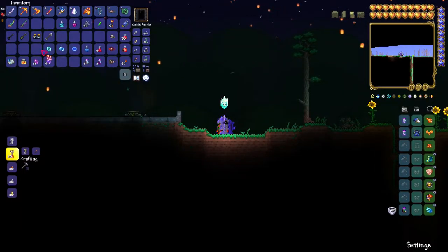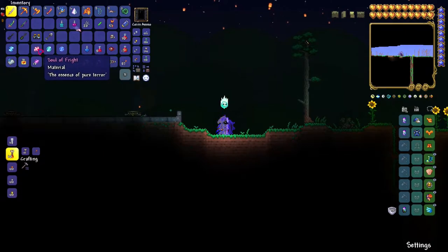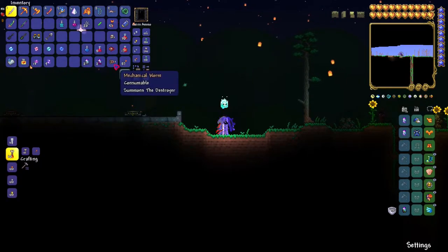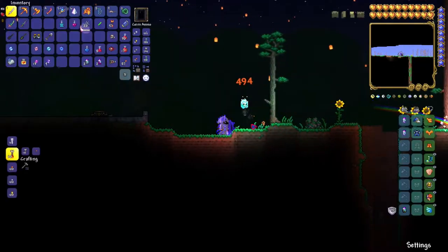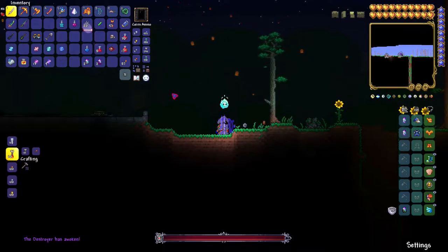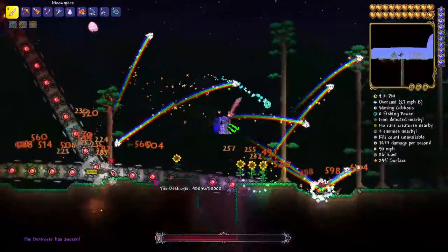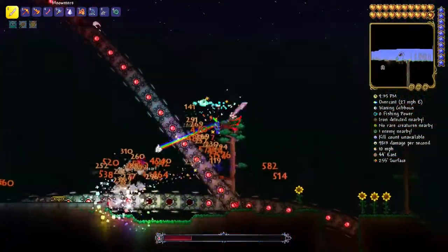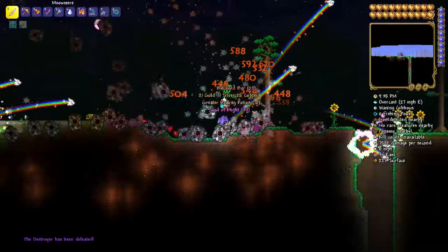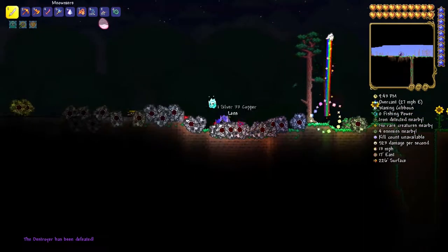So I showed you how to get Soul of Light and Soul of Night. Next we have Soul of Might, Soul of Sight, and Soul of Fright. Soul of Might comes from the Mechanical Worm, also known as the Destroyer. You have to defeat the Destroyer in order to get Soul of Might. Just defeated him and got 34 Soul of Might.